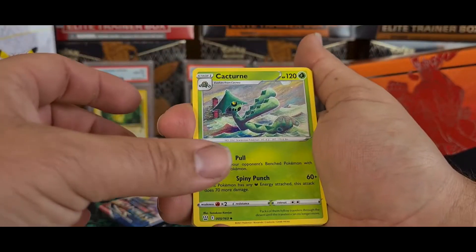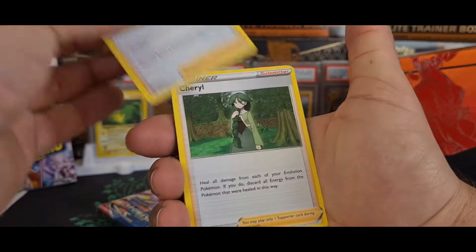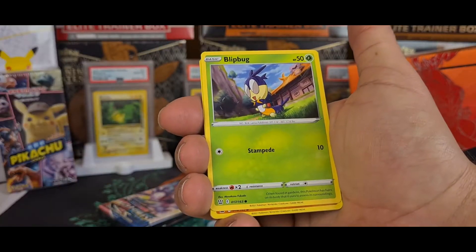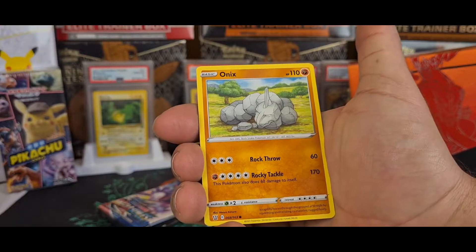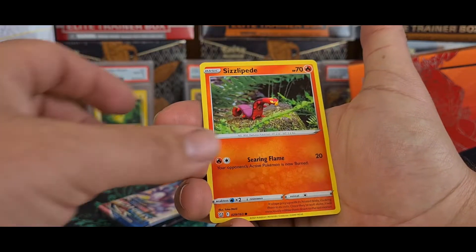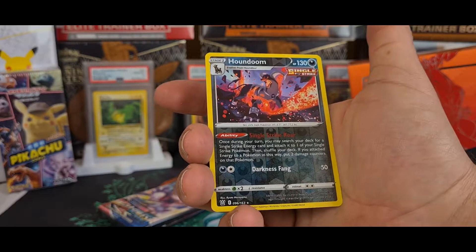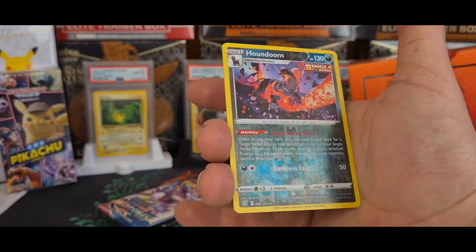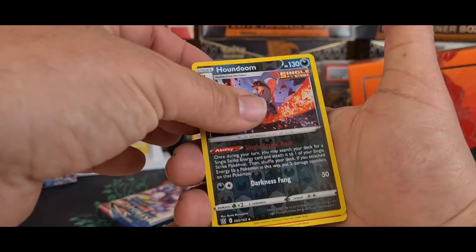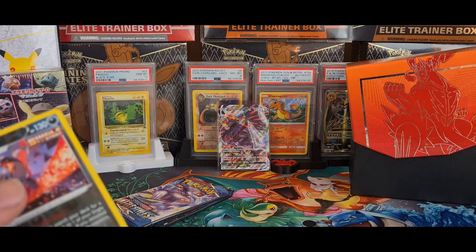Cacturne — that's a nice artwork. We've got Mustard, Cheryl, Blipbug, Rollycoly, Chimecho, Onix, Sizzlipede, Houndoom Single Strike reverse hollow which is a rare hollow, and a Centiskorch regular rare.